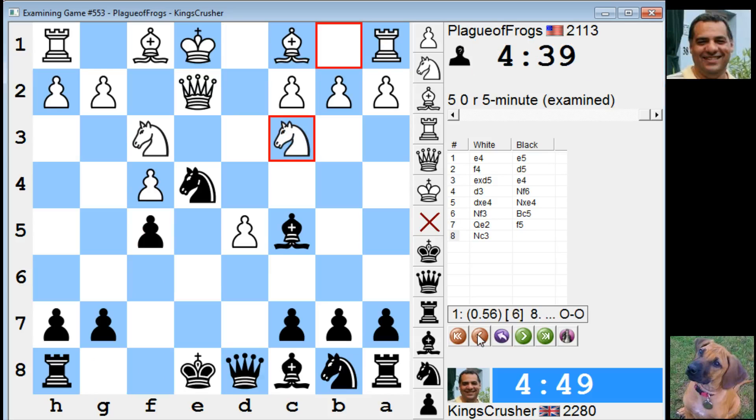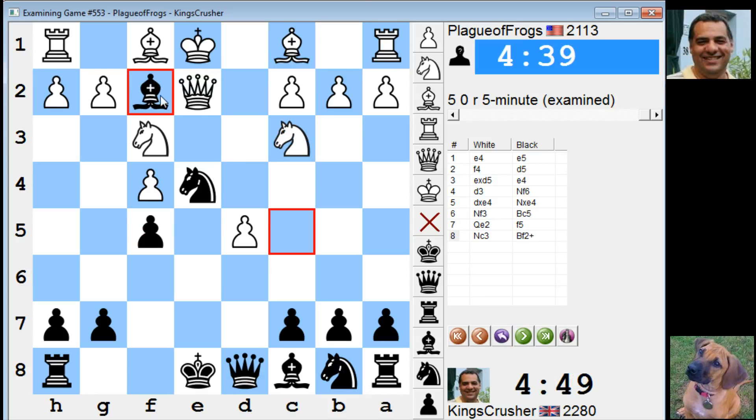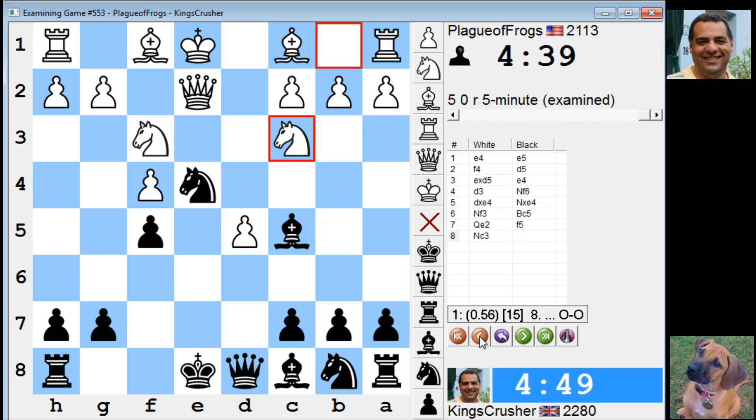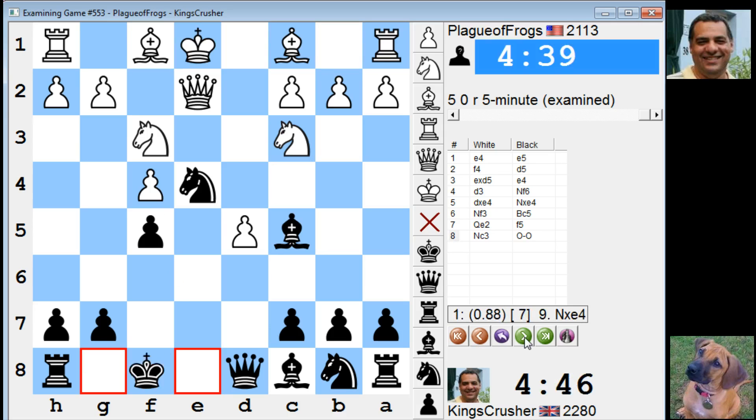I don't actually think it's any good to play the check here — the check just means my pieces are kind of hanging and he's going to threaten to take care. So I think White is better though. I just castled in the game.